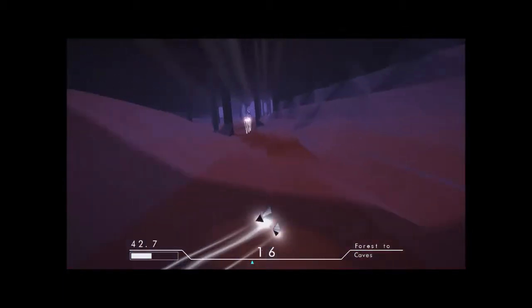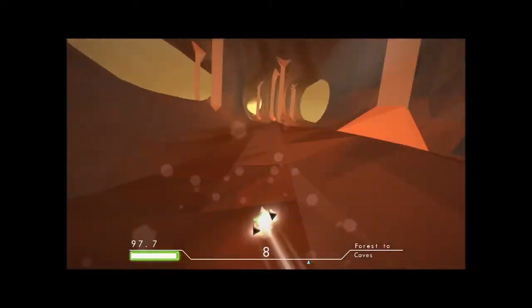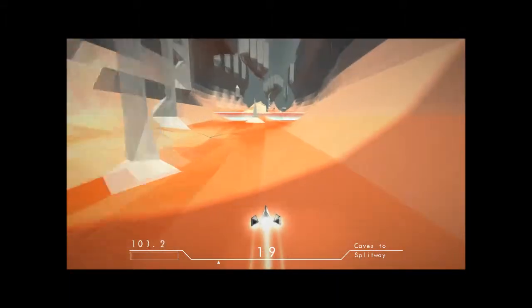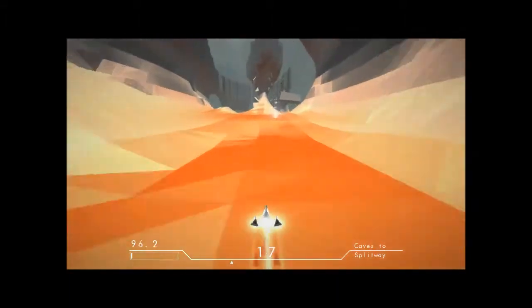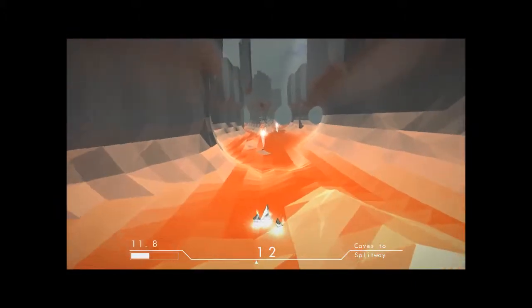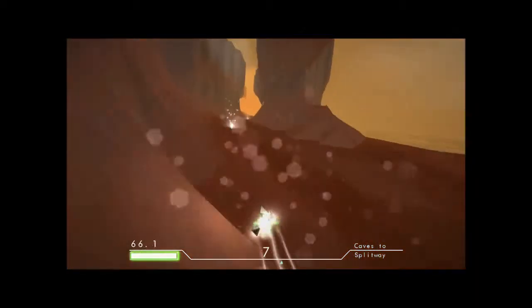Starting to run out of a little bit of time. Those purple things are bad. Let's get some more energy crystals and do a lot more boosting if at all possible. Wow, these colors are amazing. Cave to slipway - run into a barrier. Very visually stunning, isn't it guys?